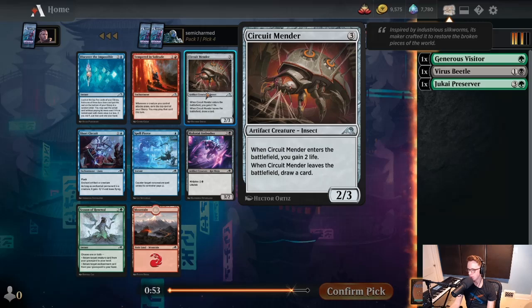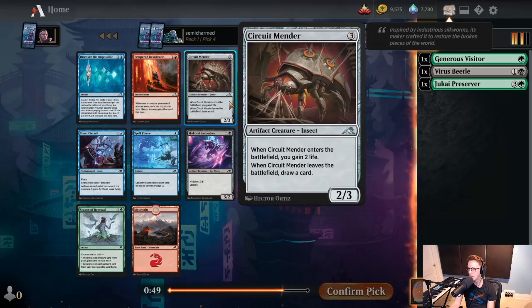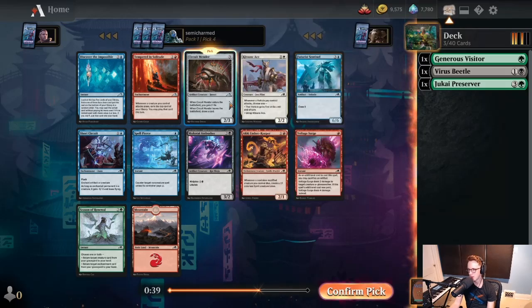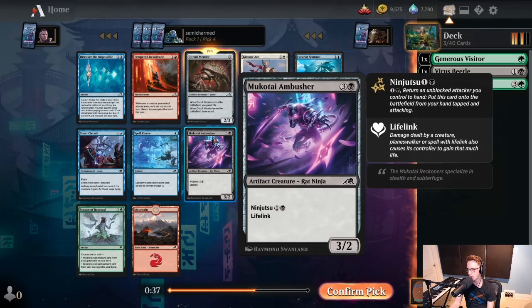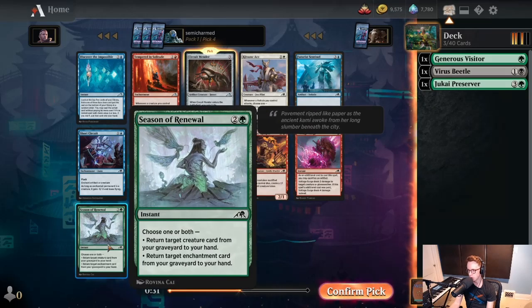Similarly, we've got Circuit Mender, who's fixing the thing that Virus Beetle is wrecking. A nice value creature — if you can pick it up, you get some serious value, put it back, play it again, and then have it trade off. We'll be looking for ways to pick it up with ninjutsu creatures. Season Renewal is a solid role player — I think you always want one of these in any deck.